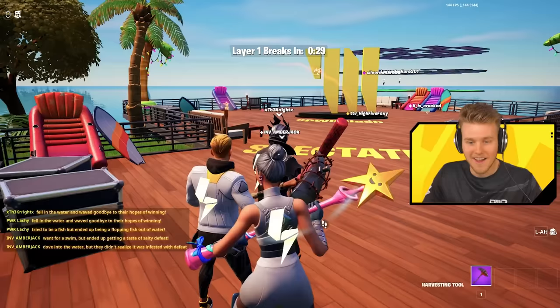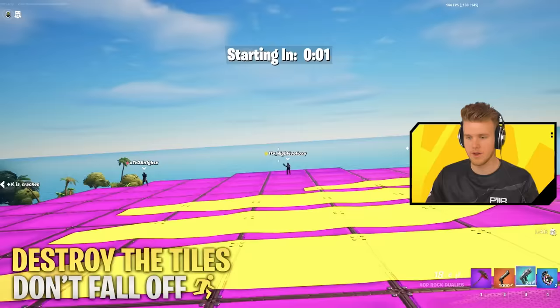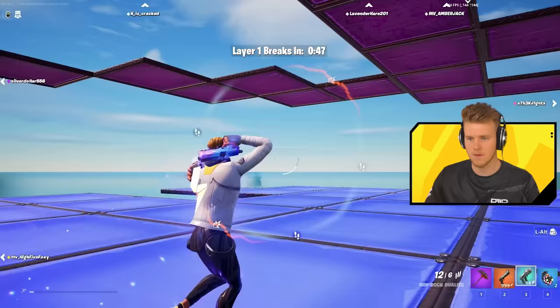Fell on the water and waved goodbye to their hopes of winning. Tried to be a fish but ended up being a floppy fish. This is fun. I'm going to go with the Mima. The hop dualies are too broken for this. I like the cinematics — I really do. There's a Power logo on top as well — you're crazy. Oh wait, you can't shoot players. I don't know why I'm shooting players.